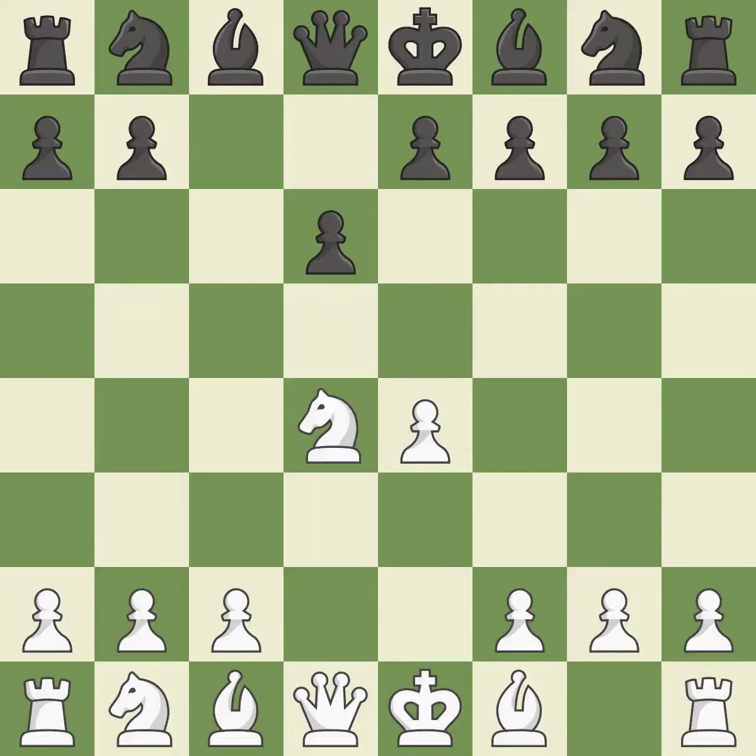Nxd4 recaptures the pawn and activates the knight, in return for having one central pawn versus black's two central pawns. Nf6 develops the knight toward the center and attacks the undefended e4 pawn. Nc3 defends the e4 pawn and starts to develop on the queen side.